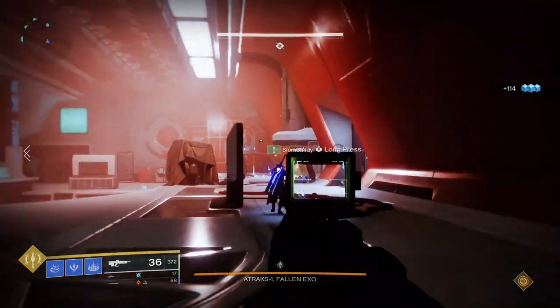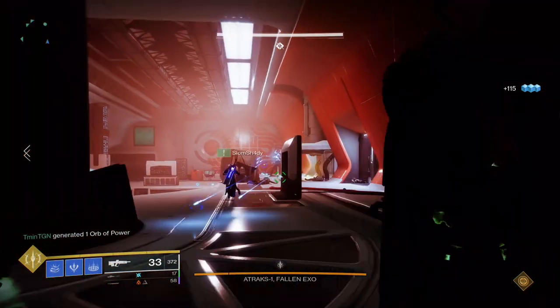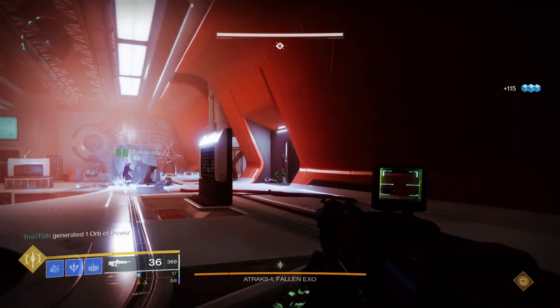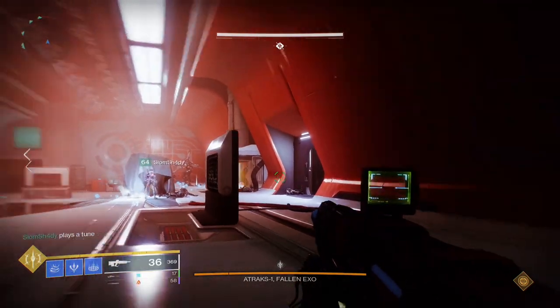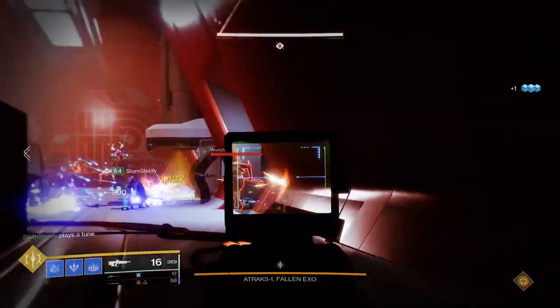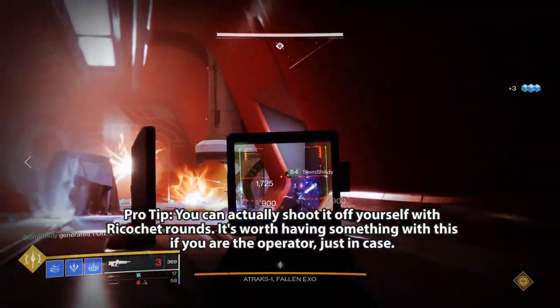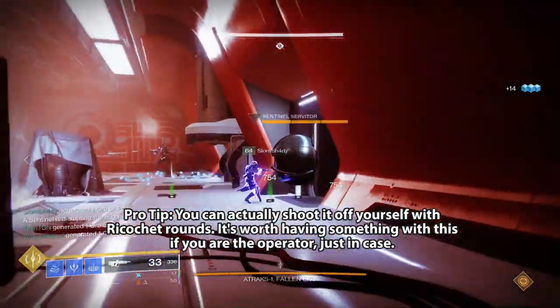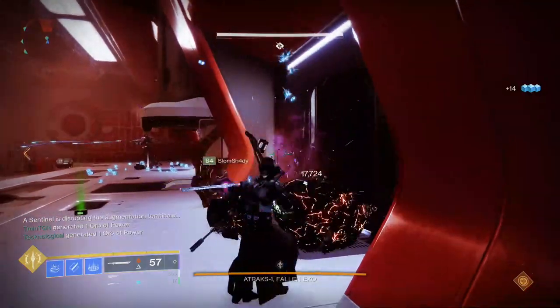The trick with this encounter is really all in the rhythm of the damage cycles and swapping the Scanner buff back and forth from space station to crypt. Always remember to deposit the Scanner into the terminal so the other team can use it, and burst damage the real Atraks as much as possible. Note that if you are the Operator you need to stay away from players carrying the replication Atraks buffs — if you accidentally pick one up you won't be able to reset it because you can't shoot yourself. Give players a warning that you are resetting their buff so it doesn't fall on the ground without them knowing.